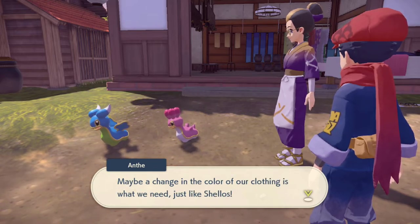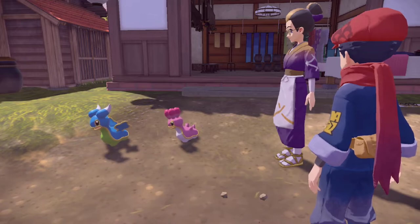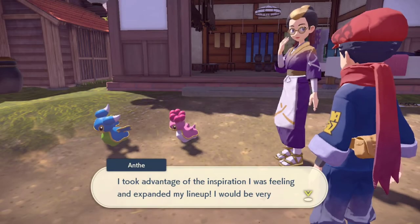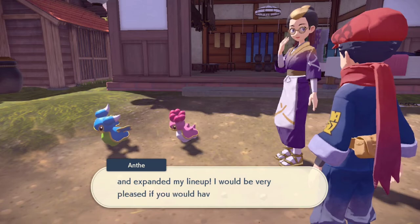Once you show her both Shellos, she will complete the request for you and then you'll unlock new items in the Clothier's lineup. Thanks everybody for watching this video. I hope you found it informative and useful. Thank you to all of my amazing subscribers, and peace.